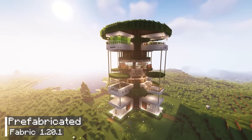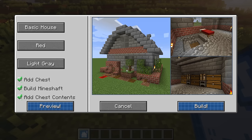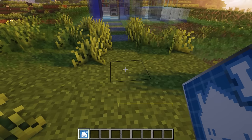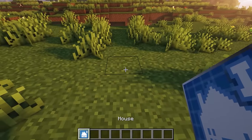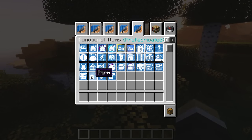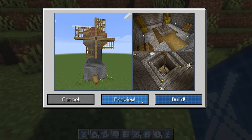The next mod is called Prefabricated. It is a mod that can help you build a house instantly. To use it, you need to have the mod's items and choose the location where you want to build. Once activated, you will see a section to choose the type of house you want to build, and you can even customize the color of the bed and the glass. However, building immediately will destroy surrounding blocks, so this mod also has a preview mode that allows you to choose the exact location. After selecting the house type and previewing its location, you can simply click the build button and in less than a second, you will have a modern style house.